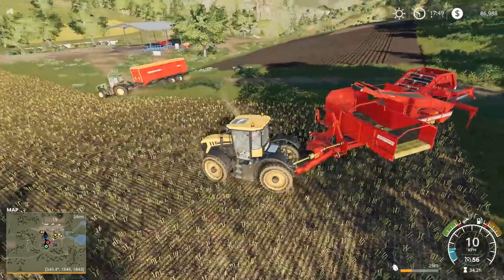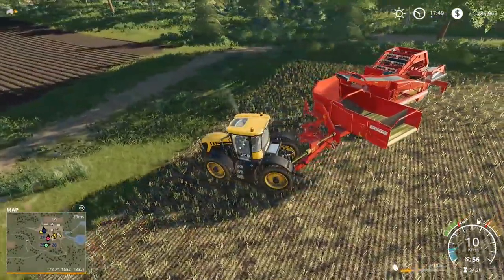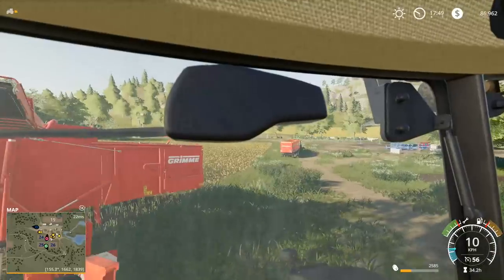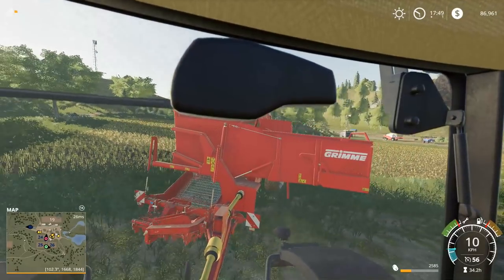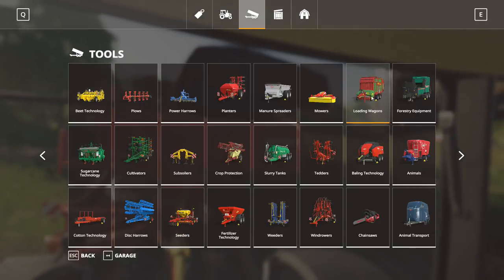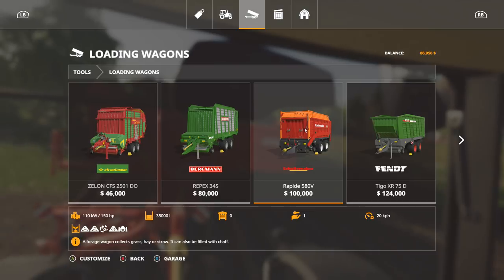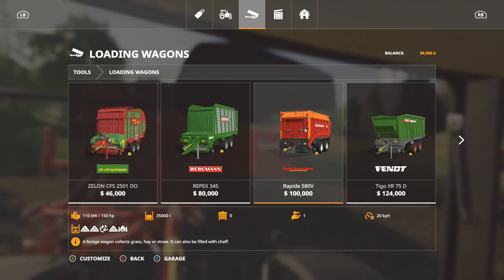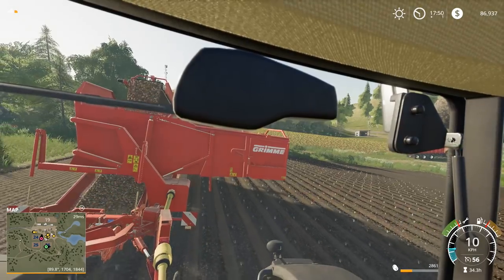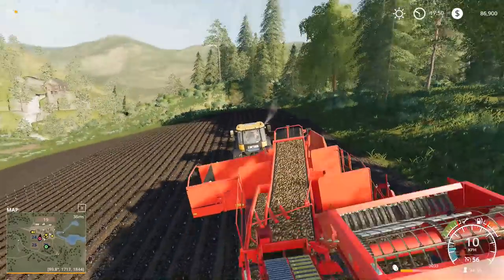I'm surprised your tractor can handle that actually - that's a big one. This is a 300 horsepower tractor. Yeah, that's a giant forage wagon though. She's using the Rapid Scudermanger - it requires 240 horsepower for it. So that's what that single-row potato harvester looks like. They did a really good job on this one - it looks really nice actually.